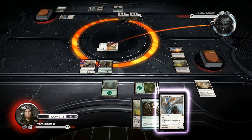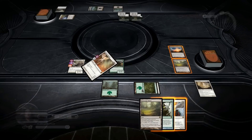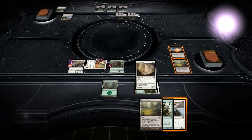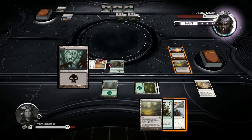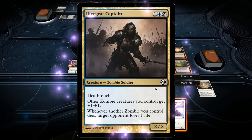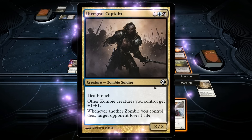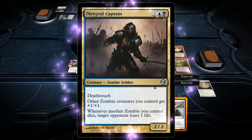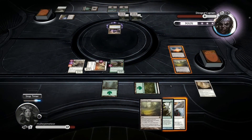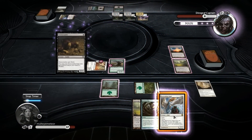Restoration Angel is going to save my Sublime Archangel if need be, unless of course he has plenty of those Giest's Verdict. Diagraph Captain - Death Touch. Other zombie creatures you control get plus one, plus one. Whenever another zombie you control dies, target opponent loses one life. That's not nice at all. I'm assuming he's going to swing in.